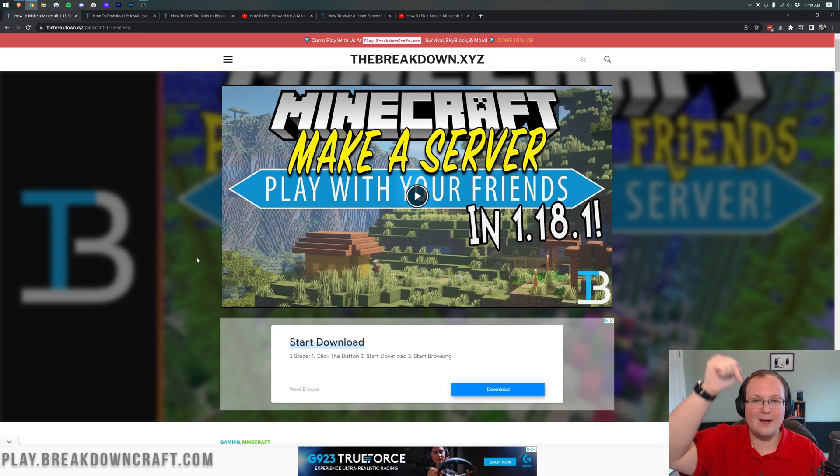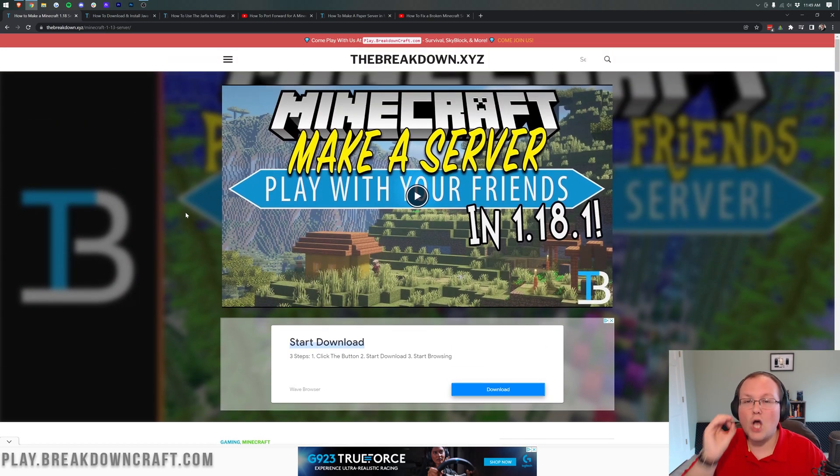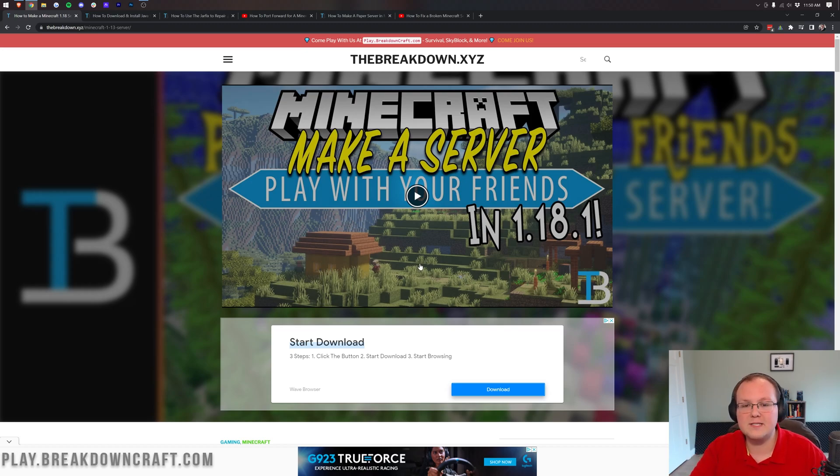The first thing we want to do is go to the second link down below, which takes you to our website. We link out here for two reasons: one, it ensures you get the correct link; two, it's always going to be up to date. We're making this video at the beginning of 2022, and by the end of 2022, Minecraft 1.18 won't be the most recent version — it might be 1.20 or 1.21. So this link in the description will always be updated to the most recent version of Minecraft the day a version comes out, guaranteed.